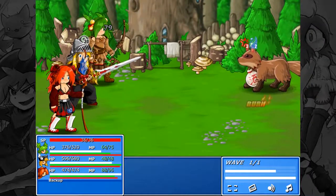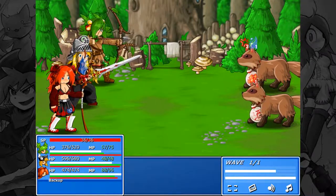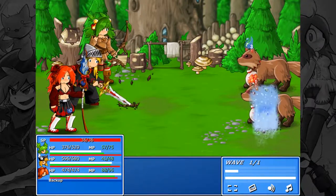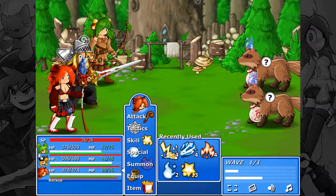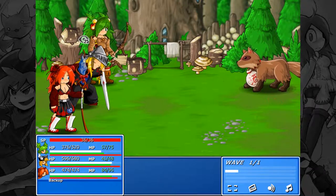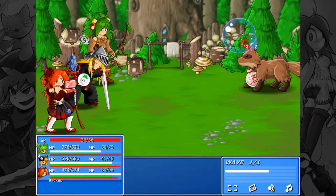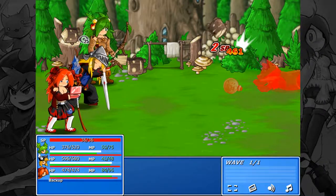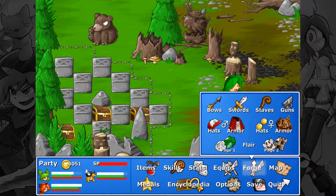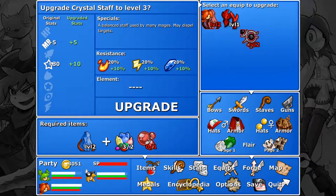Now it heals and gets Berserk status. Let's kill it. Is it weak to ice? Yes it is. Water again. And it's dead, thanks to these crits. We actually got enough rainbow gems now. To... oh right, we still need glass.